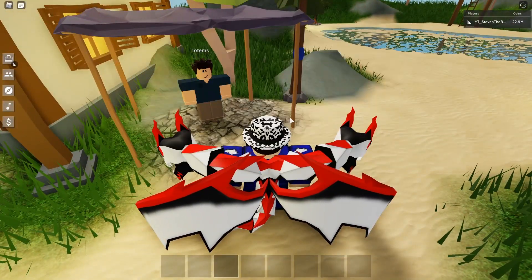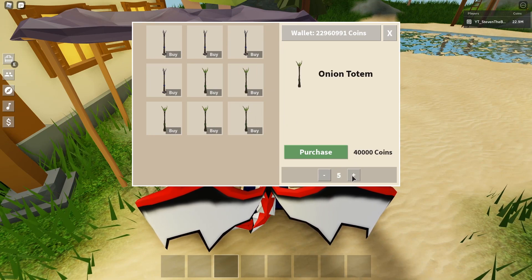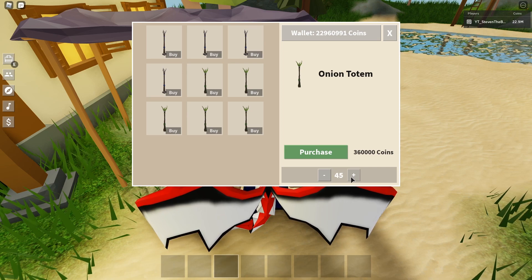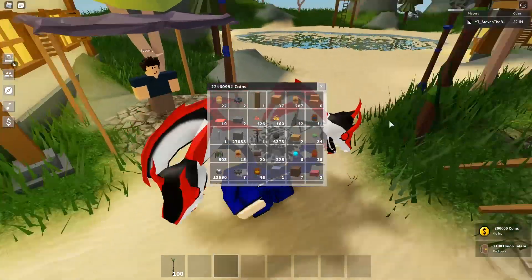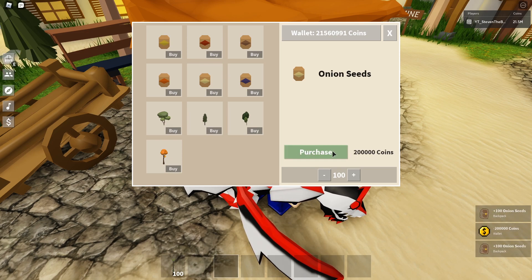We're gonna buy some more onion totems so we can expand and I can show you guys how to make more layers, because some of you still don't understand how to make the farm. Let's buy like 100 onion totems. Let's also buy some onion seeds — 100, 200, 300, and 400.